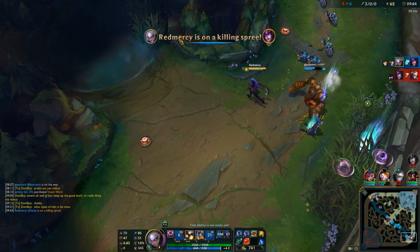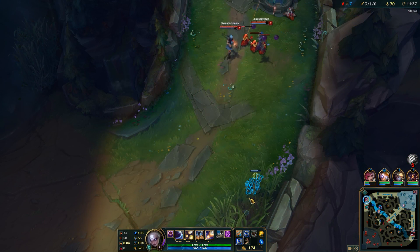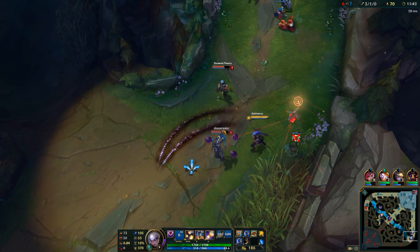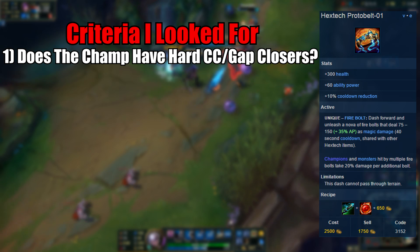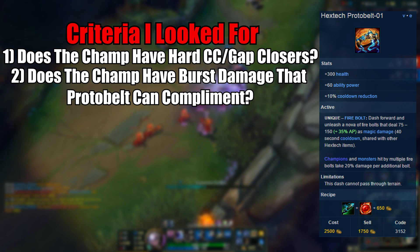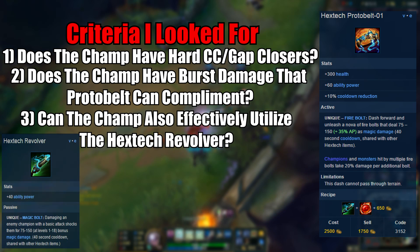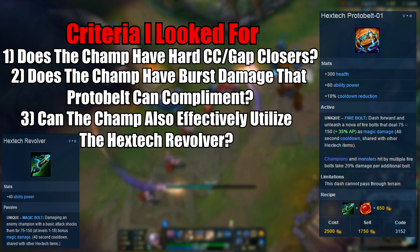Right before we get into the first champion, I want to give you guys my criteria as to how I decided which champions to choose for this video. There were three main ways I would look for to see if a champion can successfully utilize Proto Belt. The first is: does this champion have some form of gap close or some way to set up the burst damage of Proto Belt, so maybe like a hard CC. The next category is: does this champion have burst damage in their kit and the Proto Belt can simply complement this burst and make it even stronger. And the third criteria was: can the champion utilize the Hextech Revolver, which is one of the components you get in order to finish off the Hextech Proto Belt.